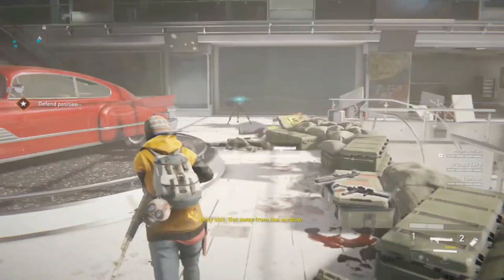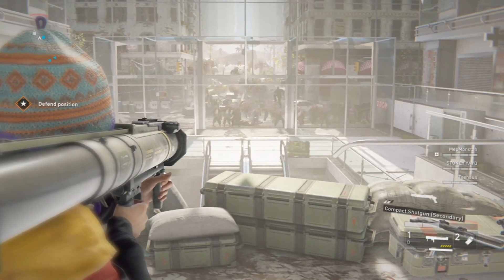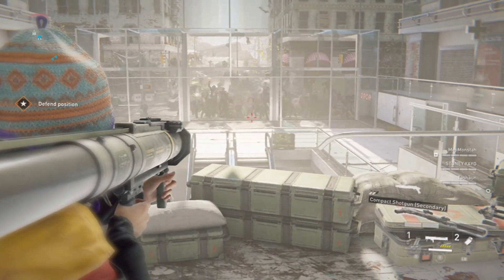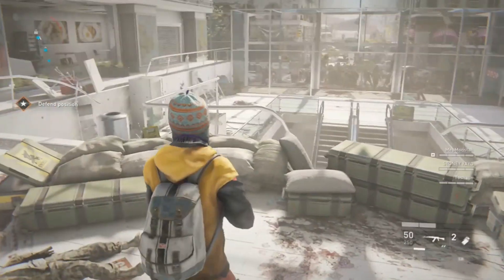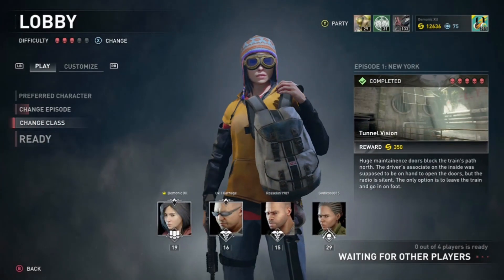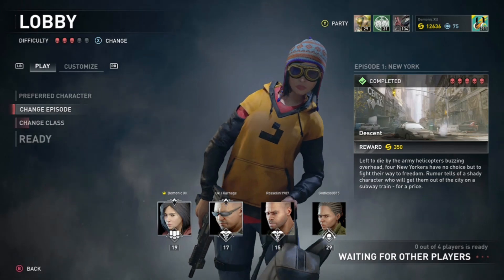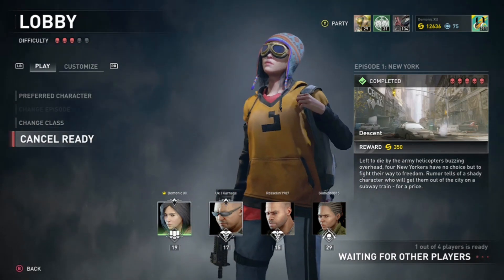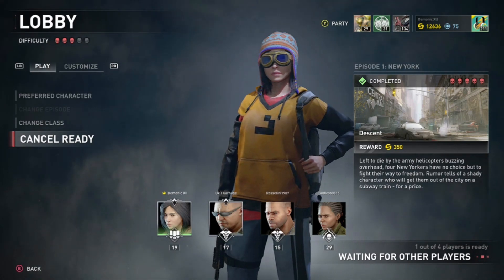Good morning, good day. World War Z has had an update for prestige since a few days ago — basically you can get extra perks, which is quite nice. You can unlock new perks along the way permanently. After prestiging once you become silver, and then when you prestige again you become gold — you can see the icon at the bottom above your character.